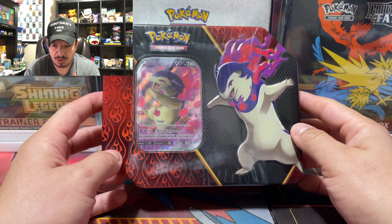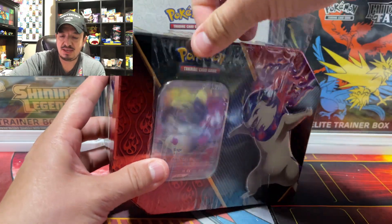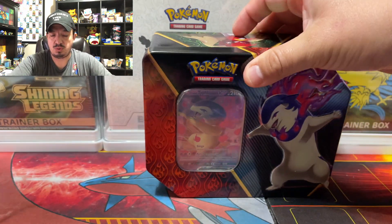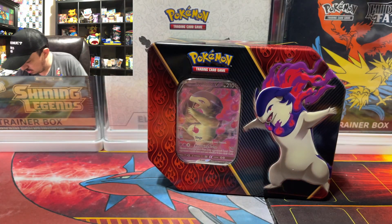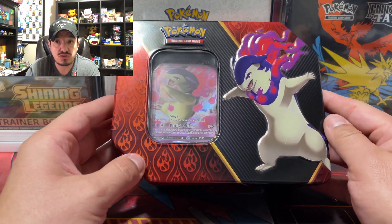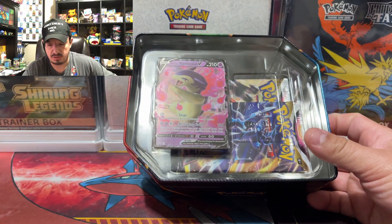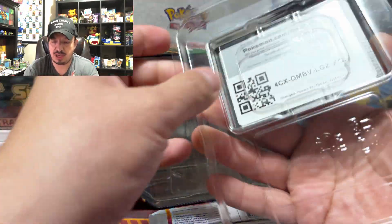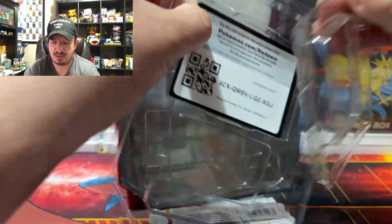So here we go, we have a Type: Null V tin to open up for you guys today. This one came with two other tins, so three total. I was able to get all three of them but I haven't been able to get an extra one to open up here for the channel, but hopefully I will pretty soon. So here's the Type: Null tin — we have Astral Radiance packs.